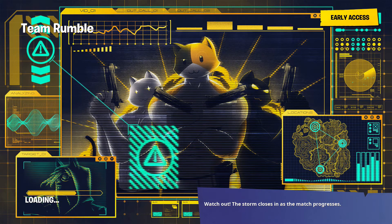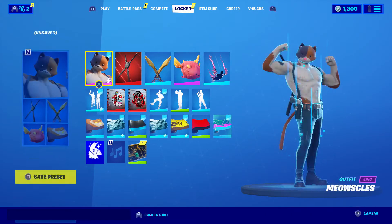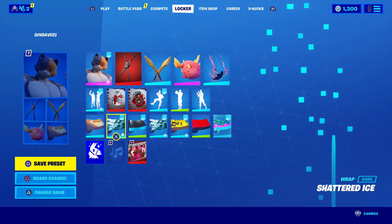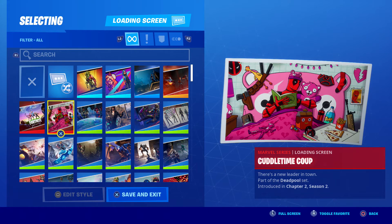I think I saw a loading screen — not sure what it really looks like, but I'm still intrigued. Oh, that's such a really good cat yoga loading screen — he's reading about cat yoga. That's really cool, there's a lot of stuff. Definitely gotta put it on — definitely cute cuddle time coop.